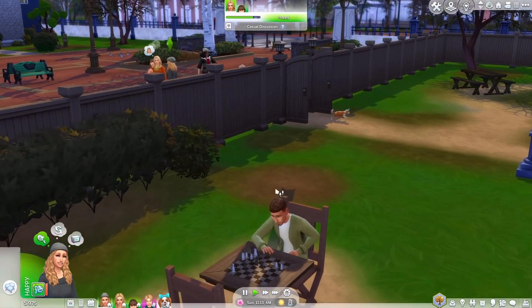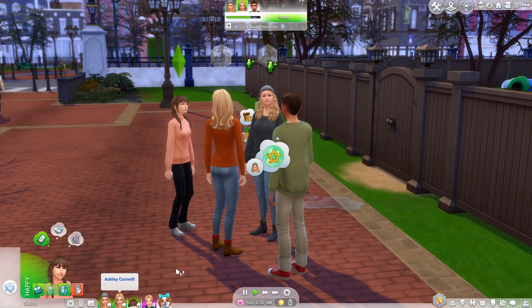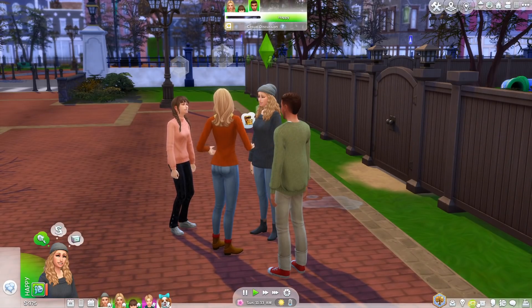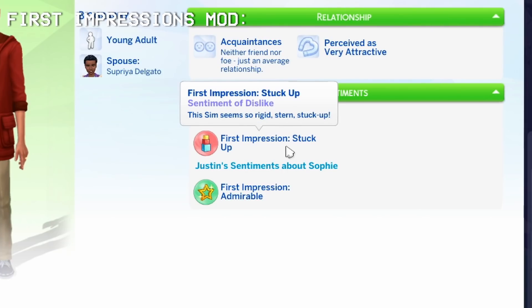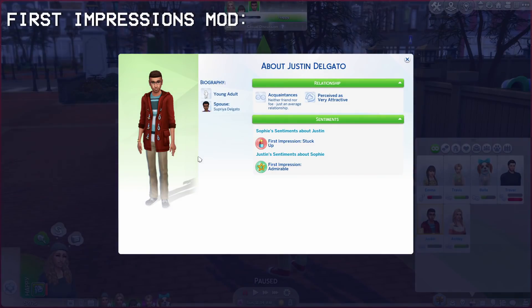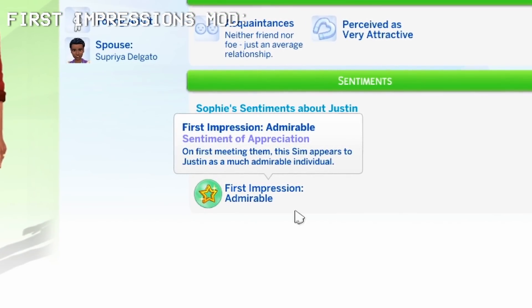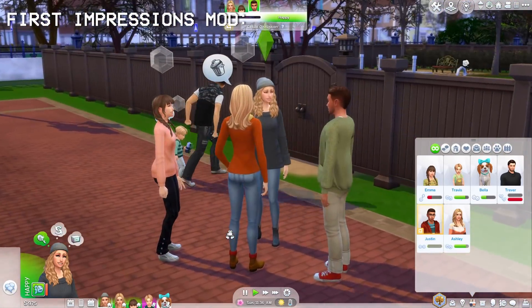Okay, Sophie, why don't you come and introduce yourself to this guy, Justin? Okay, she said hi. He's got an impression of us. Sophie's sentiment about Justin — she thinks that he is stuck up. This sim seems so rigid, stern and stuck up. That's interesting because that describes her. And Justin's sentiment about Sophie is admirable — on first meeting them, this sim appears to Justin as a much admirable individual. So Sophie doesn't really like him and he thinks Sophie's pretty cool.